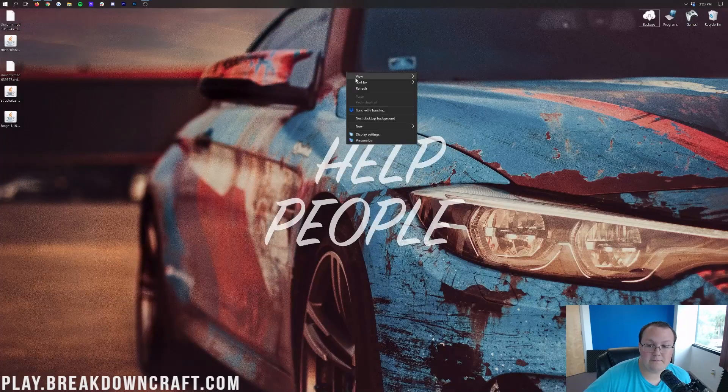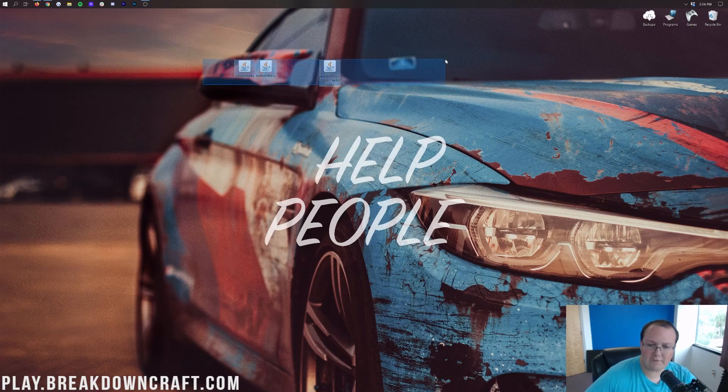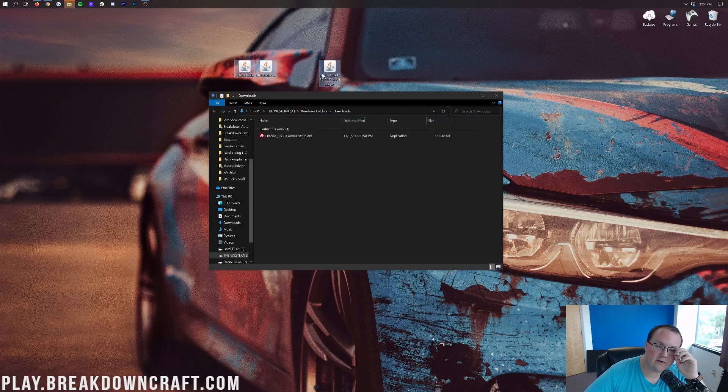Now we can minimize our browser. We're done downloading and we can see we have Mine Colonies, we also have Structurize — that's the compatibility mod — and then we have Forge as well. If your Java files don't look like mine, I'm going to show you how to fix that in a second. But first, if these files aren't on your desktop at all, they're going to be in your downloads folder. Go ahead and click the Windows icon, search Downloads, click on the Downloads folder, find all the files you downloaded, and drag them to your desktop for ease of use.